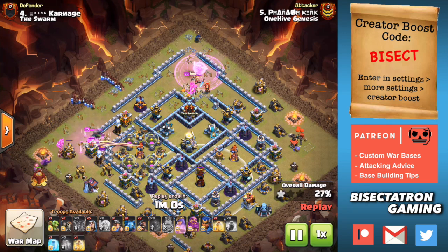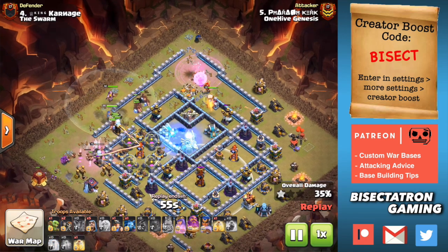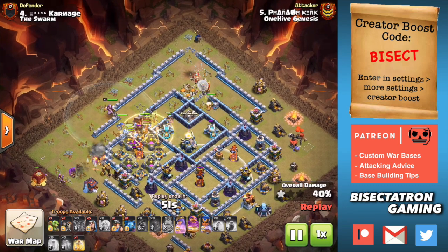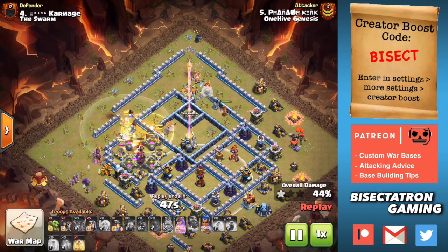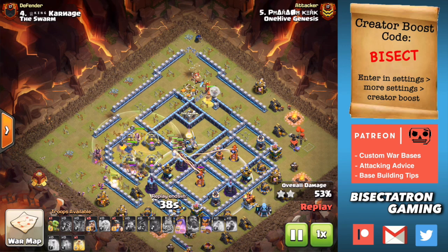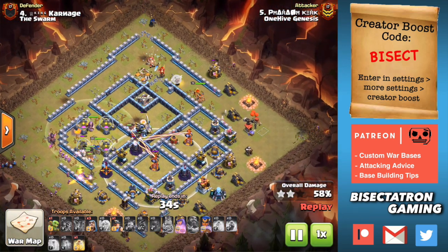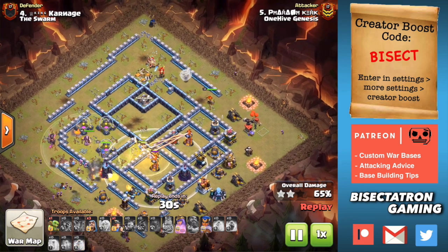He uses the wall breakers, just knows he'll get one of these walls open, and he does, which opens up a scattershot but doesn't open up the Eagle. The queen is not taking out a lot of real estate, but she's taking out some important high-value buildings like the Town Hall, gets a scattershot, gets the heroes. And because there's hogs on the back end, they're going to be able to go a little wider and get the defenses that otherwise miners wouldn't get. That's the power of the hybrid, especially with the Royal Champ in there - she's not going to be skipping any defenses along the way.